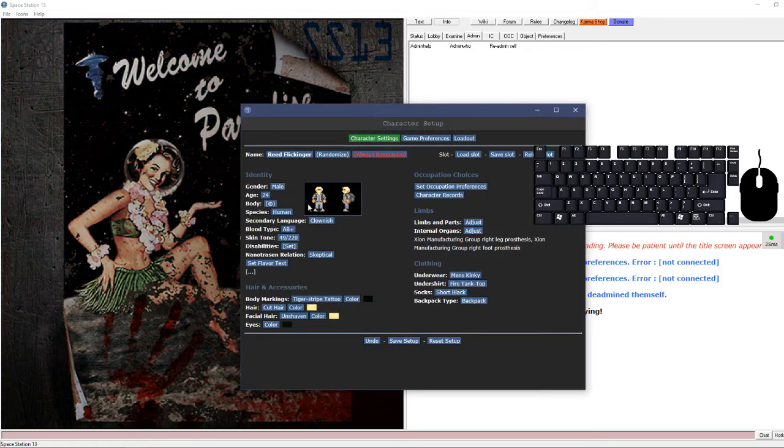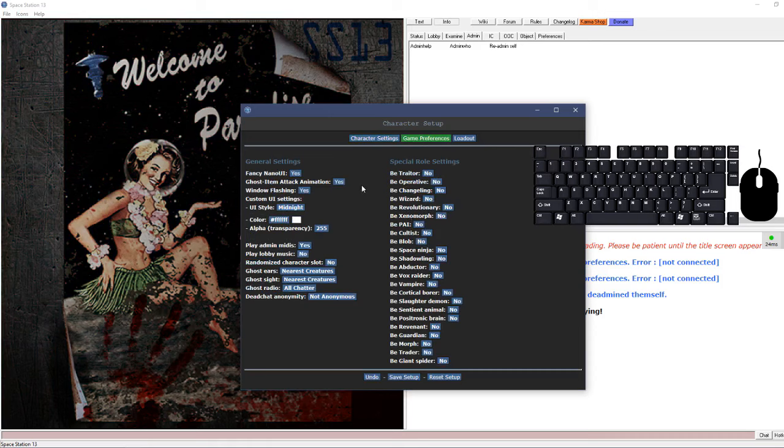Click done and you'll see that your character has his preferred job attire automatically equipped. Next, 'Game Preferences' - you're probably going to want to leave this alone since you're just starting out.